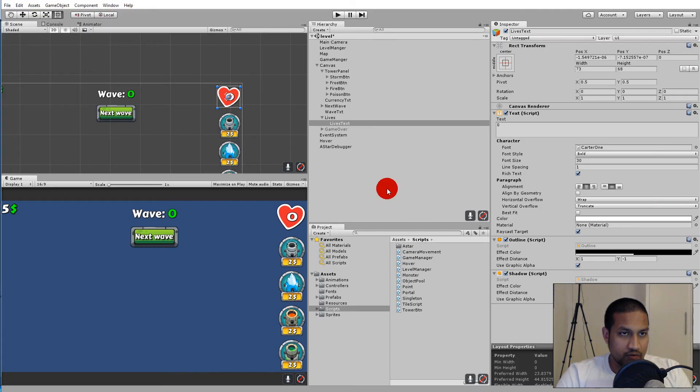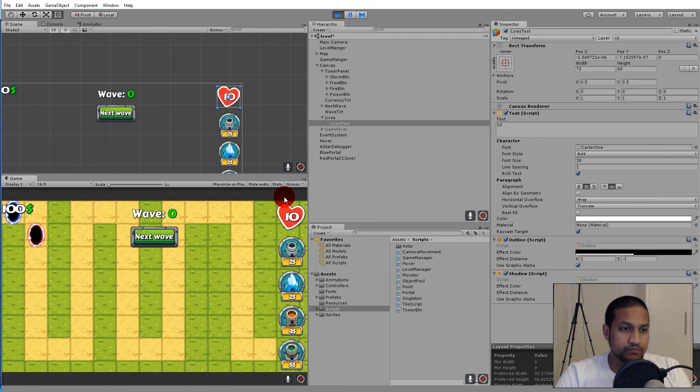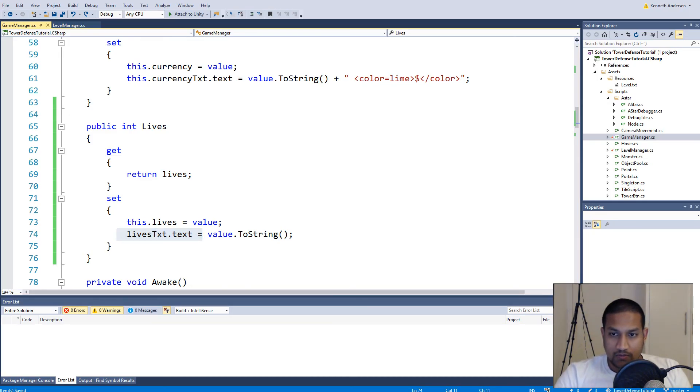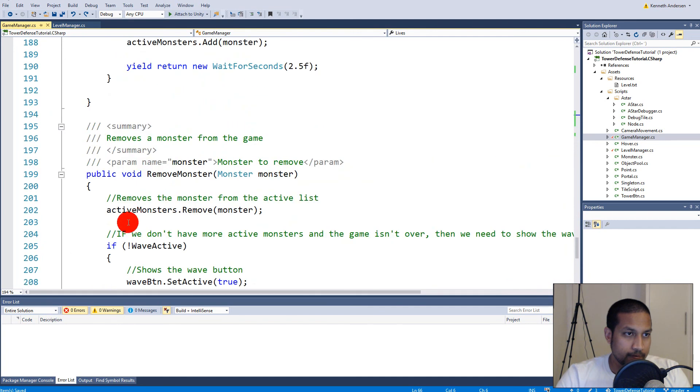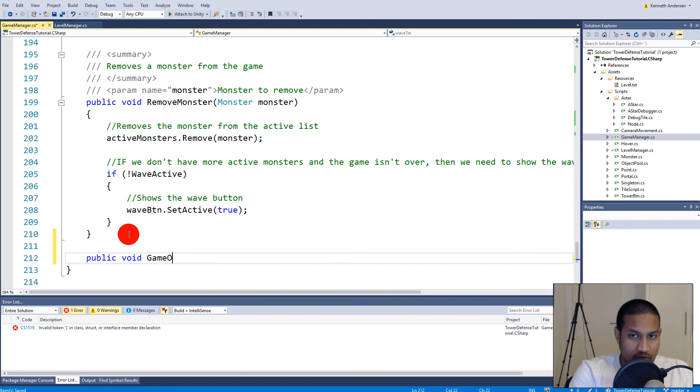If we save and run the game it will change to 10 now - our health on screen equals the actual value in our script. We can look at that value and see if we have a game over. Let's make a function called GameOver inside the game manager.